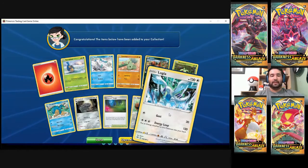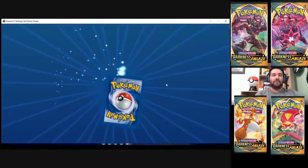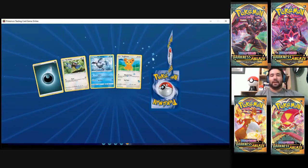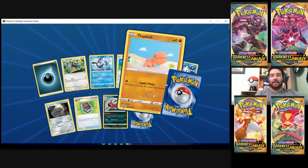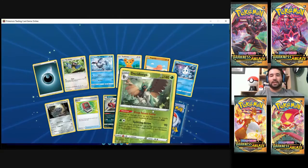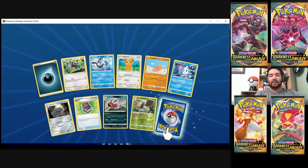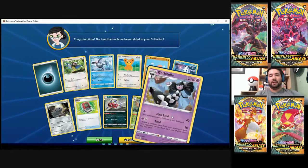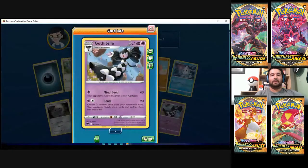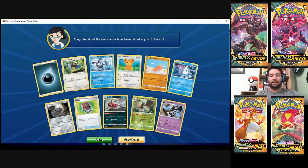Double down on Lugia — triple if you count the Reverse Foil. We got a couple left. We're near the end and we only got a single Crobat. Ooh, but a Decidueye! And another Gothitelle. Oh, that was the last one — Gothitelle, you ruined the fun.